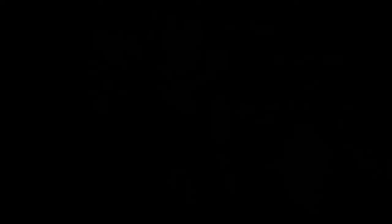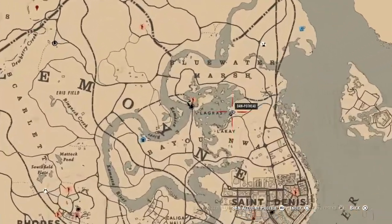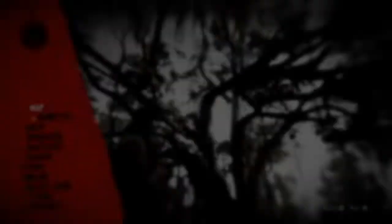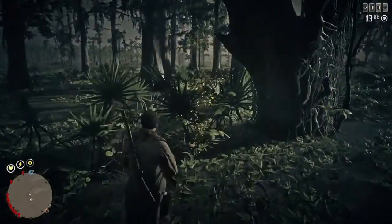I hate that flower because I always kill my horse when I'm down there — which I actually did. I tried to take a shortcut after getting the flowers to go get another one and ended up killing my horse. I couldn't even get to him because he was on a part of the hill where I couldn't reach. I just hate that part of the map.